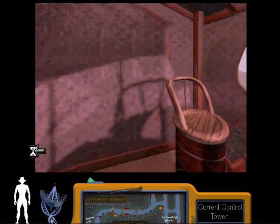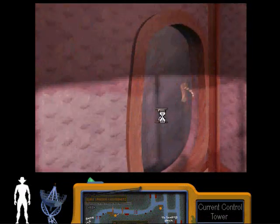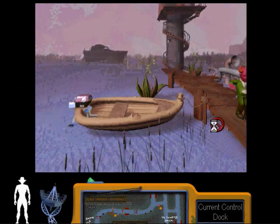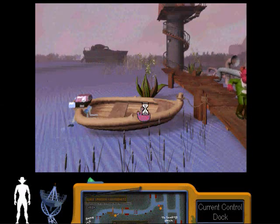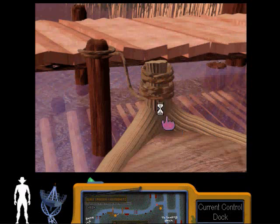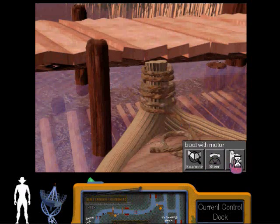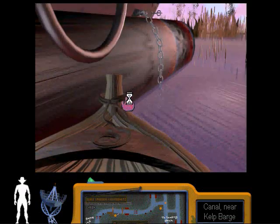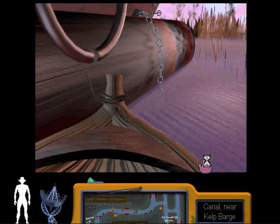I did this off camera, something very similar to this, and it worked. So let's get in the boat. There we can see the barge. We will untie this and turn on the motor and go back to the barge. We will tie this and turn off the motor.